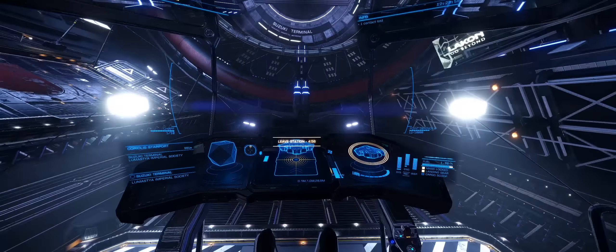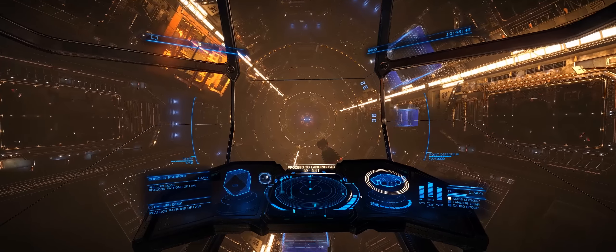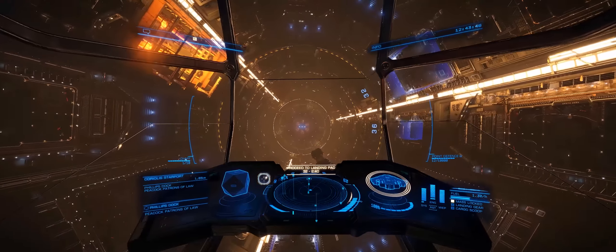my Type 9 has a jump range of 26 light-years, but when it's fully laden like this, that drops down to around about 19 light-years. So it's still a little bit of a trek, and if you are coming out this way and you don't have a ship with a very high jump range, you may want to try and find a system a little bit closer to your chosen destination. The station here — Phillips Dock — the one we have to deliver the commodities to for the Community Goal, is absolutely gorgeous.